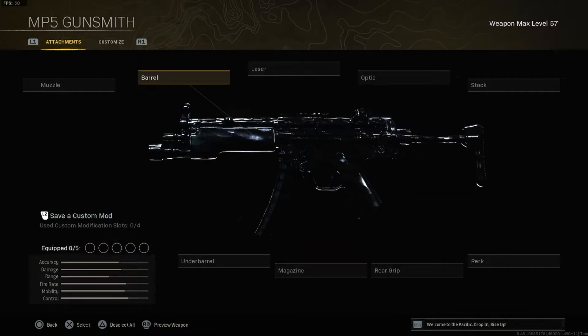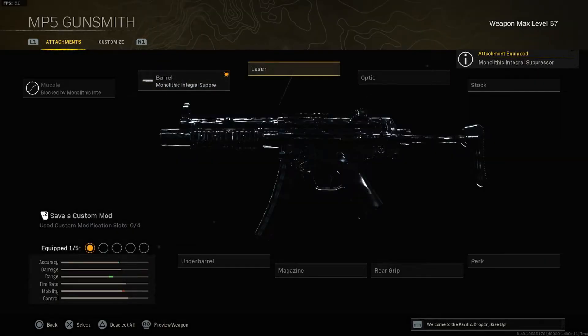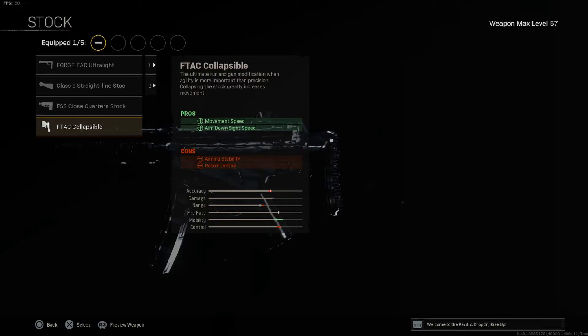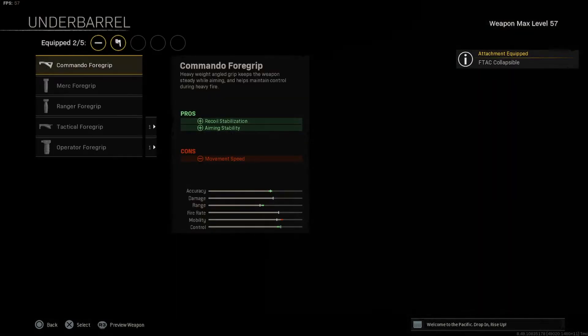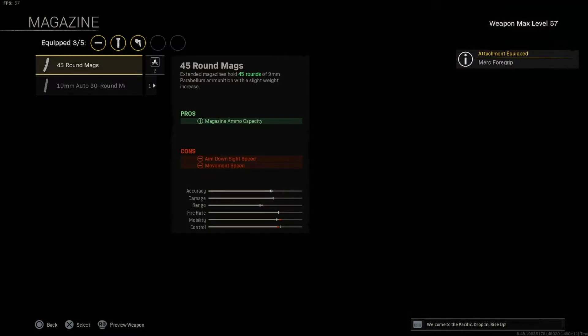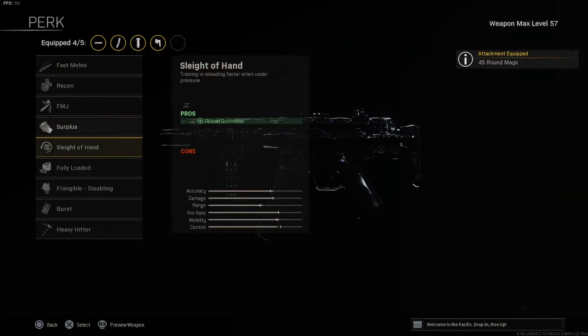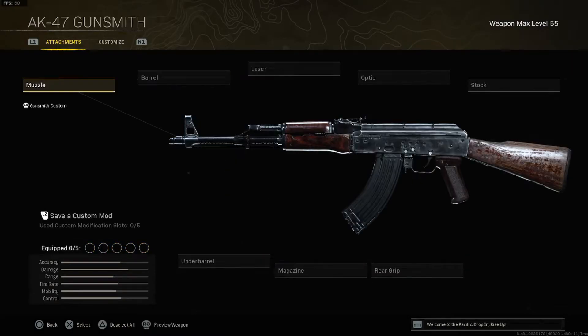The magazine for the FARA 83 is the Spetsnaz 60 rounds — that's the best FARA 83 class setup. Alongside the FARA we're using the Modern Warfare MP5, still one of the better SMGs in Warzone. The barrel is the Monolithic Integral Suppressor for sound suppression and bullet velocity. Stock is the FTAC Collapsible for movement speed and ADS speed. Under barrel is the Merc Foregrip for recoil control and hip fire accuracy. Magazine is the 45 round mags and the perk is Sleight of Hand for reload speed.